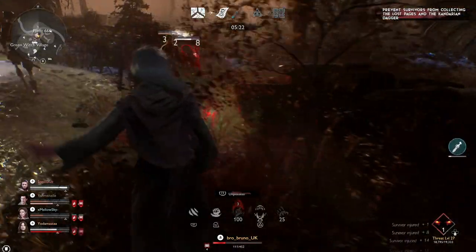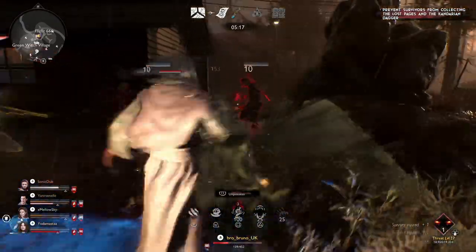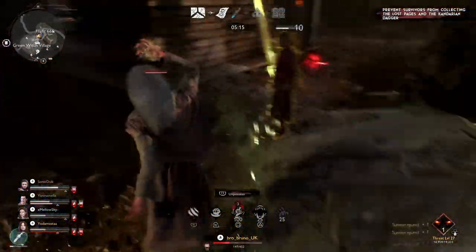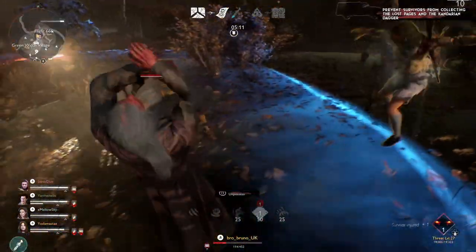I want to put the blight on Shara because then the healing is less. They're all out of position. Look — they're all blighted.